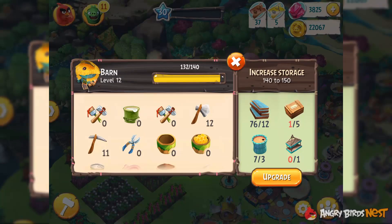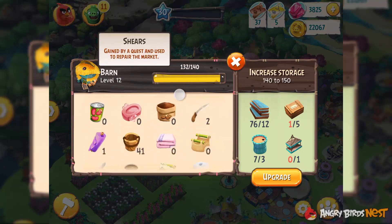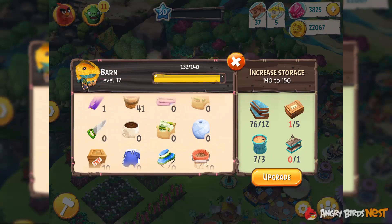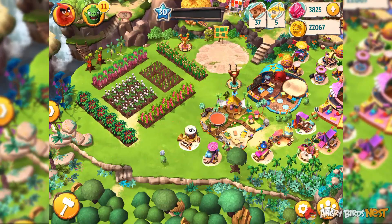Other than these items, you also have a chance of getting axes, pickaxes, buckets, saws, and TNT. And these items also have a special purpose — two purposes actually.